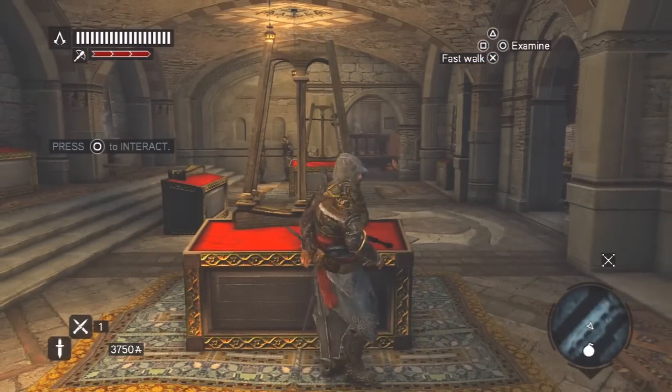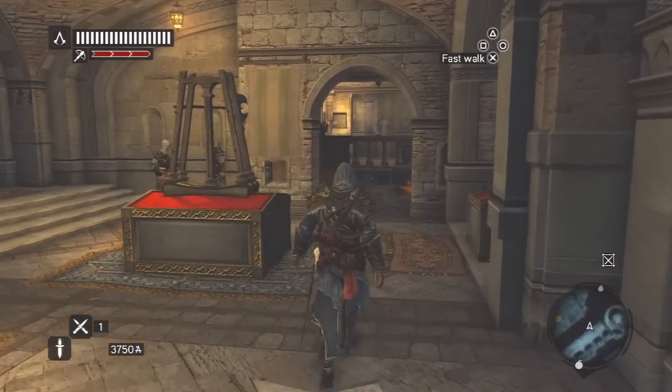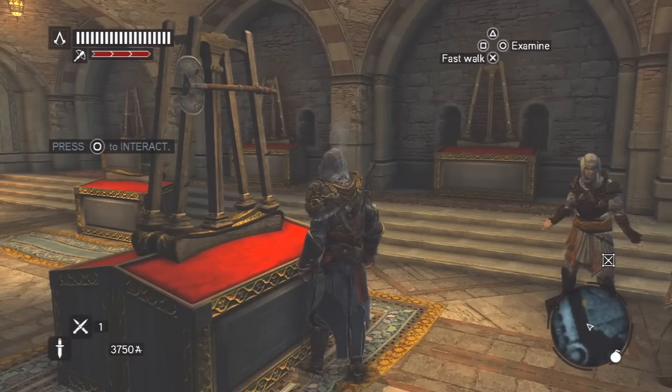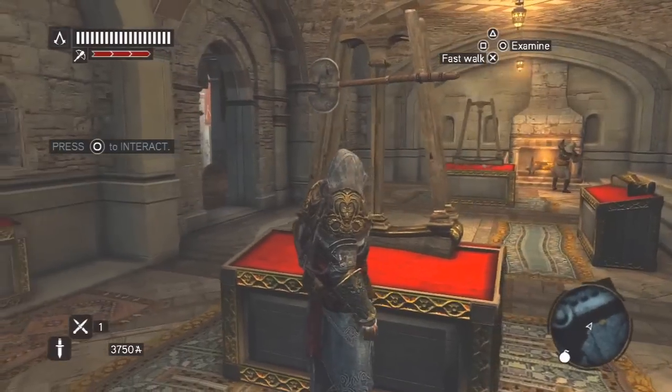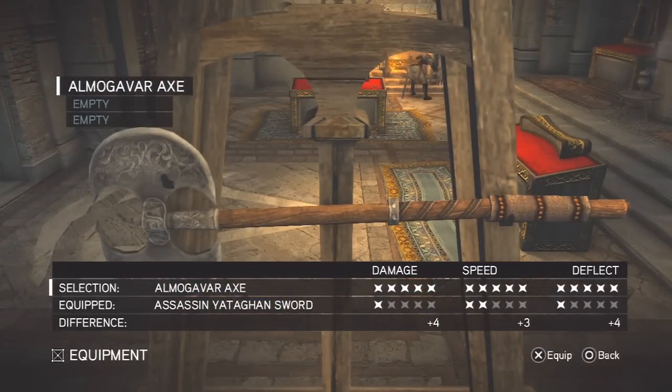That's the first best weapon in the game. I'm going to pick this up now and we'll move on to the best heavy weapon, which is this axe right here. My weapon inventory is a bit empty since I haven't cleaned everything up yet, but the best heavy weapon in the game is the Almogaber Axe - once again five-star ratings to damage, speed, and deflect.